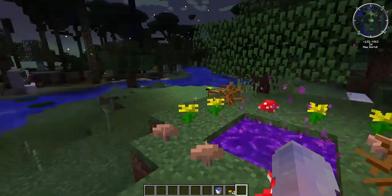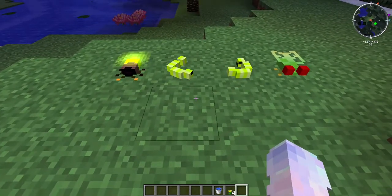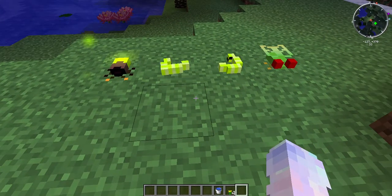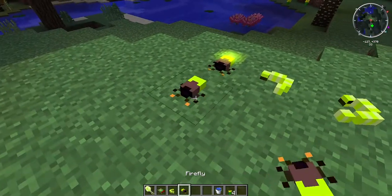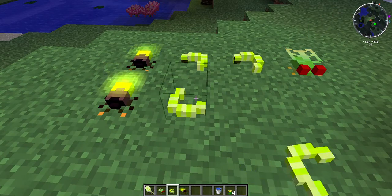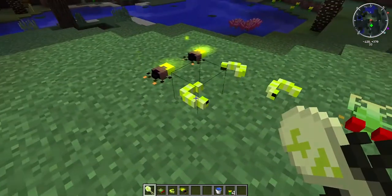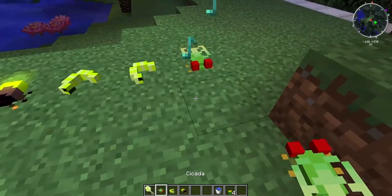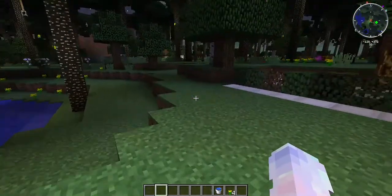The first thing we'll be going over is the bugs and plants. These are the four bugs in the game. There's a moon worm queen, a moon worm, and a firefly. Let me place them next to each other - firefly right there, moon worm queen, moon worm, and this is the moon worm queen. Then the last thing is this one here.